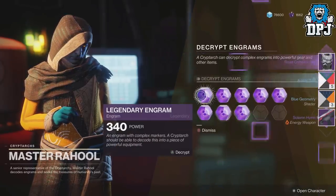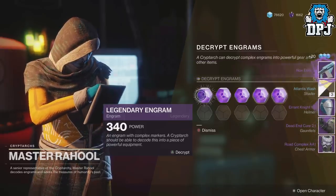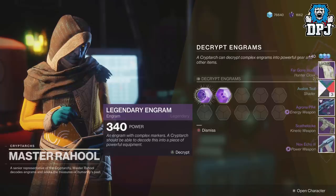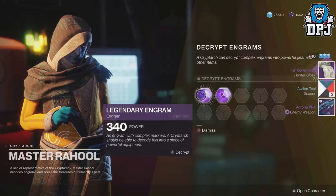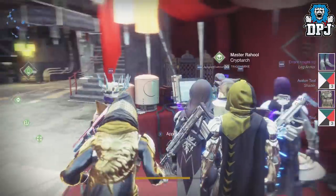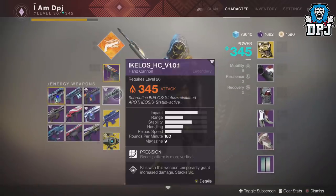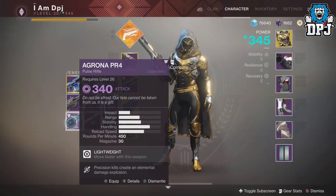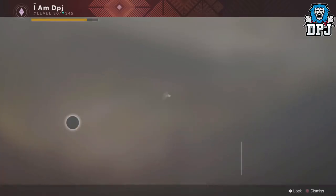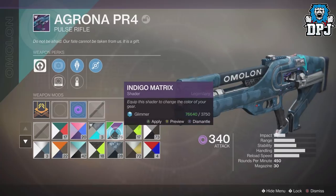Told ya — this game hates me. Oh, what's that? The energy weapon Agrona PR4 — haven't seen that before. It's got a Warmind symbol right next to it. Let's quickly check that out. Oh, what is this? Position kills, cure, elemental damage explosion — a pulse rifle. I'm gonna keep you, see what a few shaders look like on you.